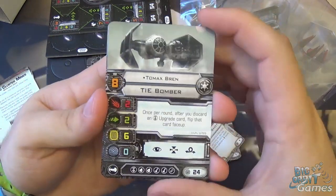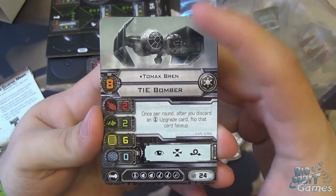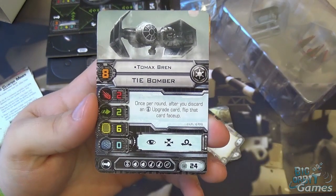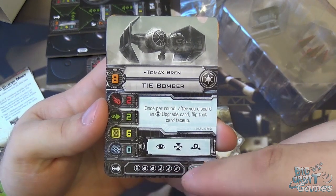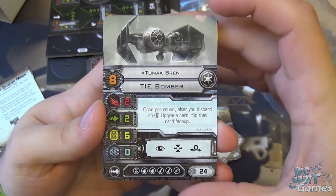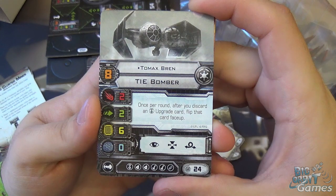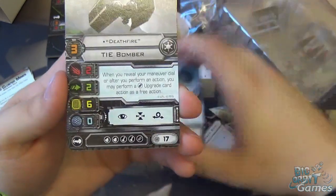On to the pilot cards. We've got Tamax Bren for the TIE Bomber — pilot skill 8, stats 2-2-2-2-6-0. Same actions as normal for the TIE Bomber: elite pilot talent, two torpedoes, two missiles, and bombs. His ability: once per round, after you discard an elite upgrade card, flip that card face up. That's an interesting ability — I'm sure there are some good combinations there.